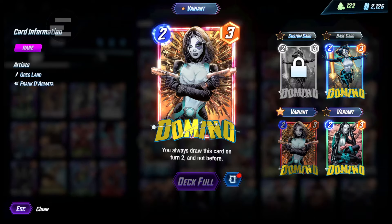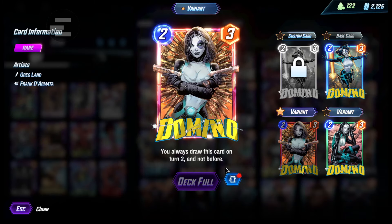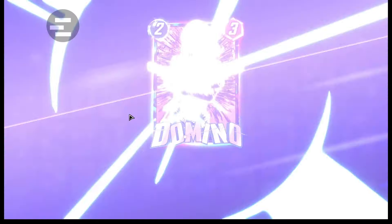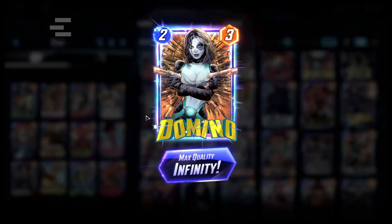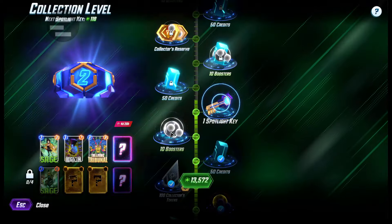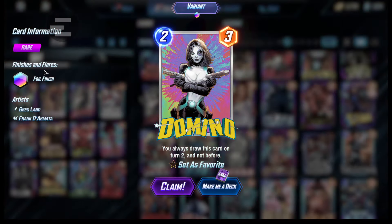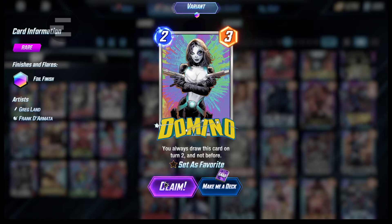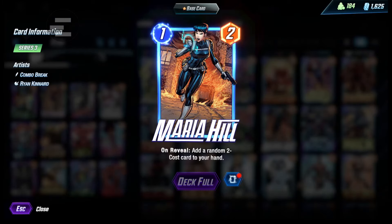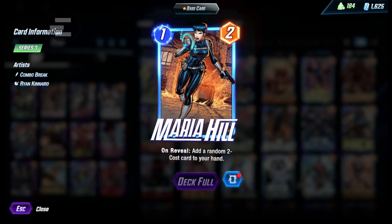Last time we left off with Domino, so let's get the Infinity Border. Nice — foil finish as expected. Next I'm going to do Maria Hill. Usually with these random cards I like to make them Infinity Border, so the random cards come out as Infinity Border as well.